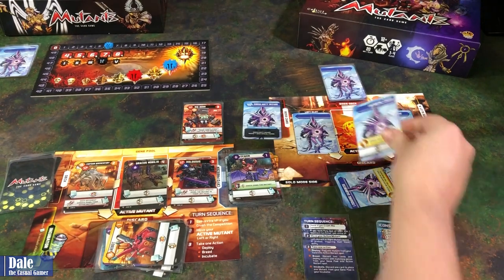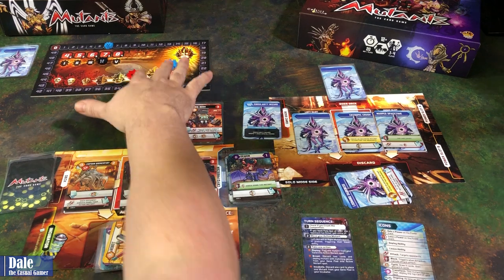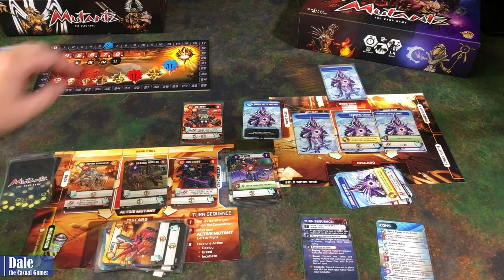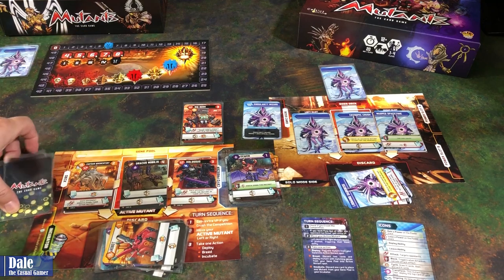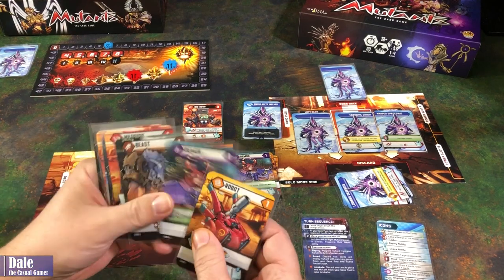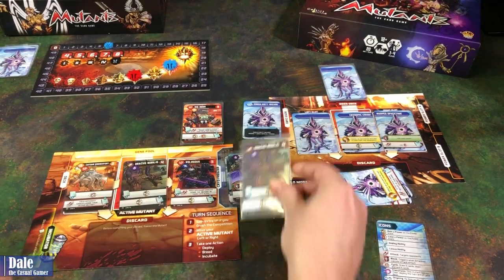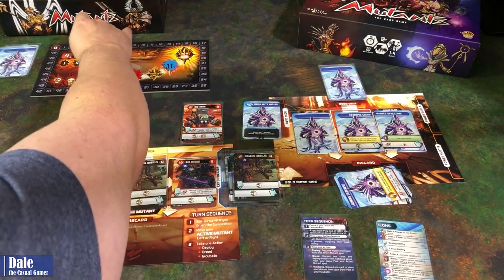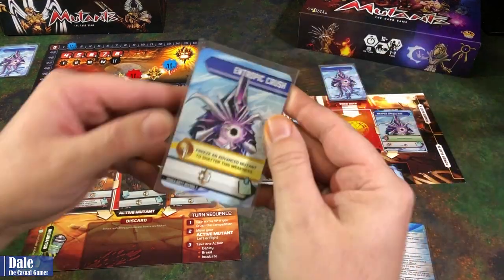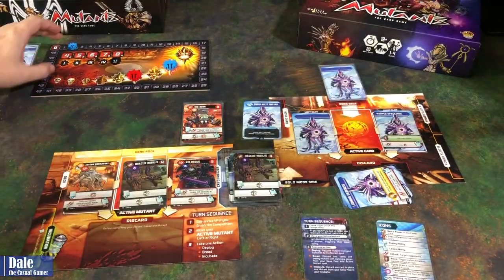The round is over. The Wizard won this one, so nothing happens on the scoring track. Advance the round marker. No incubation, so we get three cards and freeze one from the discard pile. We'll go ahead and freeze this one to do four damage down to two. That also shatters this weakness since it's an advanced mutant, doing one more damage. Down to one.